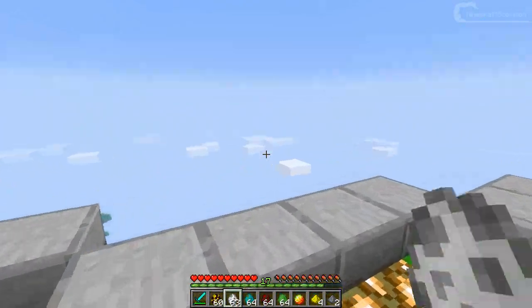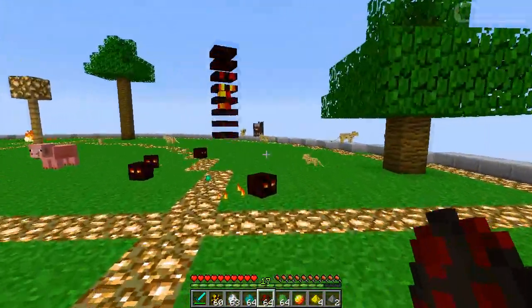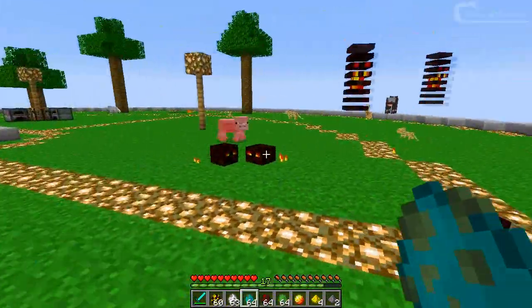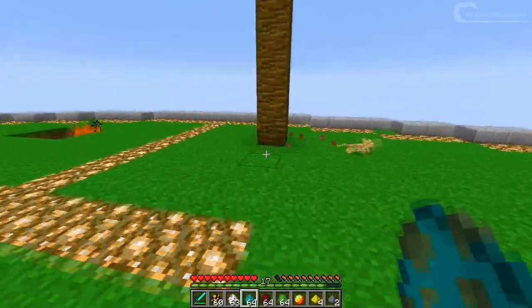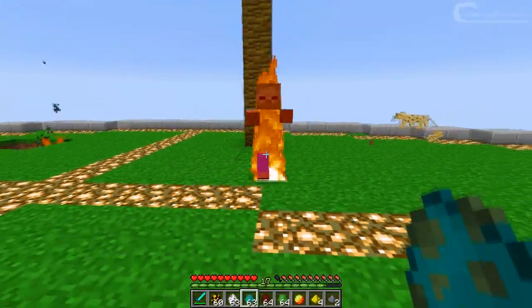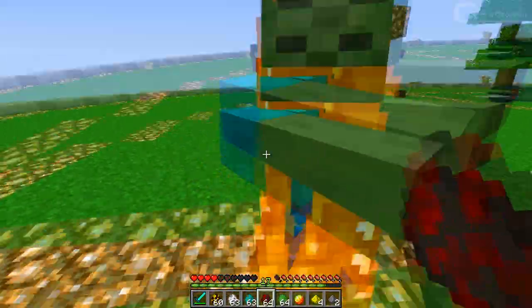I'm not going to spawn another one because I want to keep this floating island intact. Next up is the zombie. There's not much changed but only when he attacks you his hands move, as you can see.